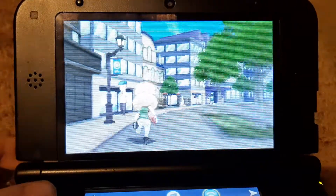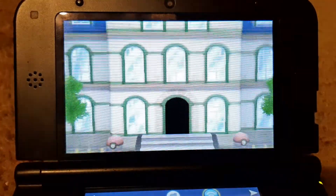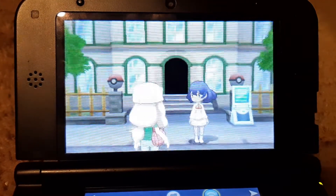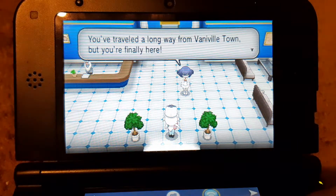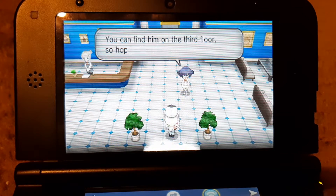This building is the Sycamore Pokemon Lab. Let's go inside. Yeah, I think it's pretty obvious we're going to go inside. We're coming a long way from Vanville Town, but you're finally here. The Professor can't wait to meet you. You can find him on the third floor.